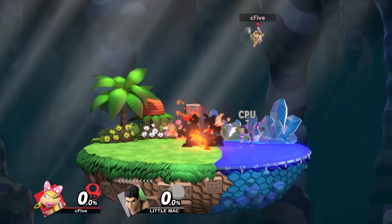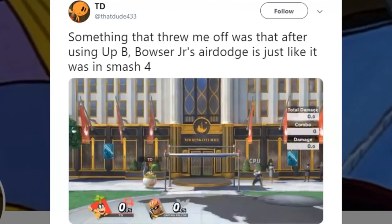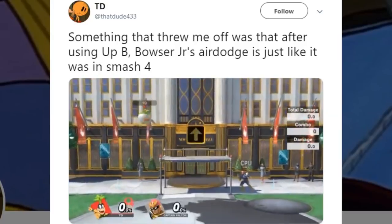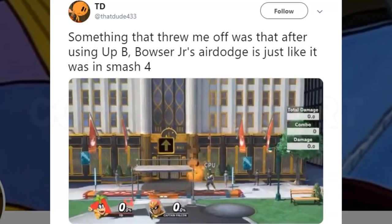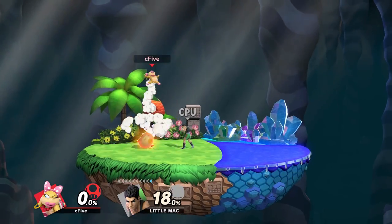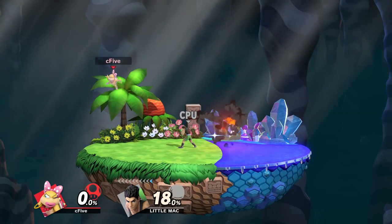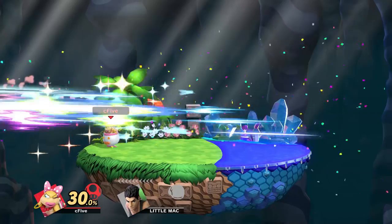Did you know that after using up special, Wendy has a different air dodge than usual? Before the day one patch, she was even able to air dodge multiple times without much lag, just like in Smash 4. Nintendo did get rid of that pretty fast. So now Wendy can air dodge only once during her up special. She can't perform a directional air dodge during that, but the neutral air dodge is faster than usual, which is nice.